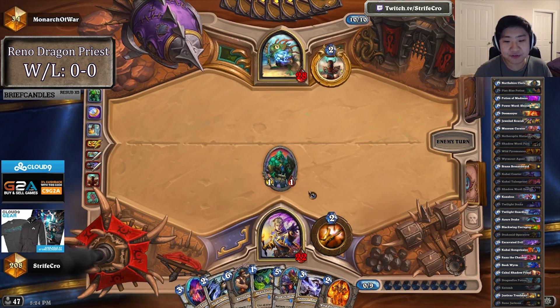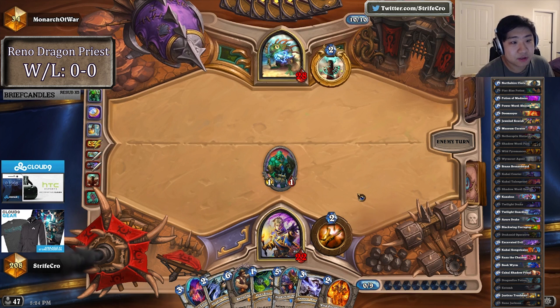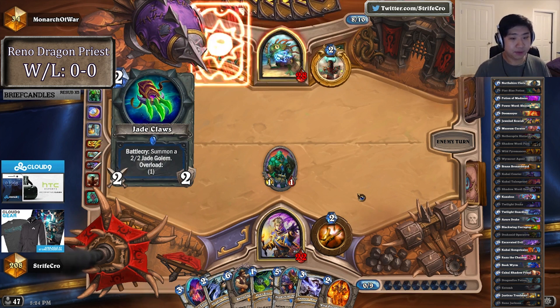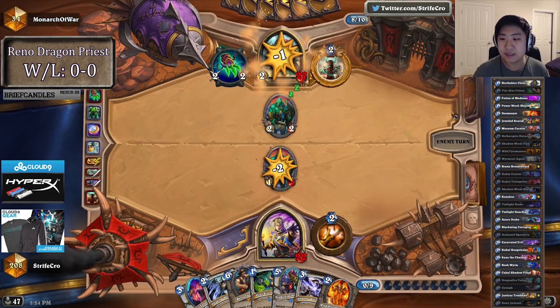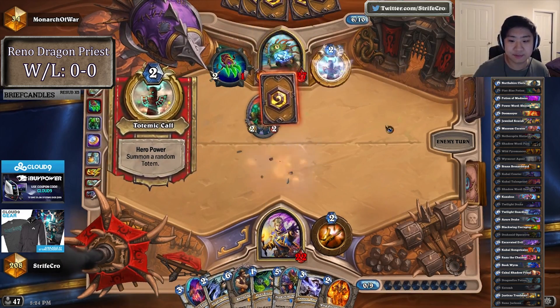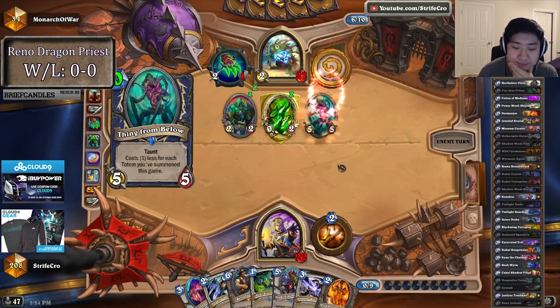I kind of call this the Trixie kind of Priest because you can do a lot of cool stuff with Pint-Sized Potion and Potion of Madness, Cabal Shadow Priest. This kind of list started from a control Priest where I just had two of all those cards and no Reno. I still have that list right now — I didn't really try it, I just started trying it from a Reno list first.